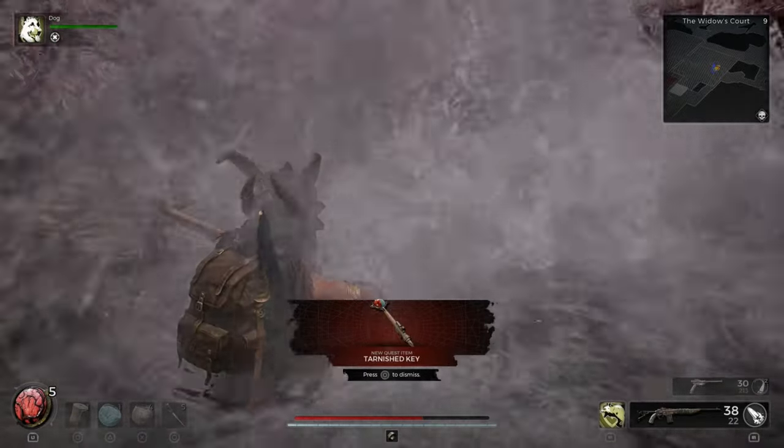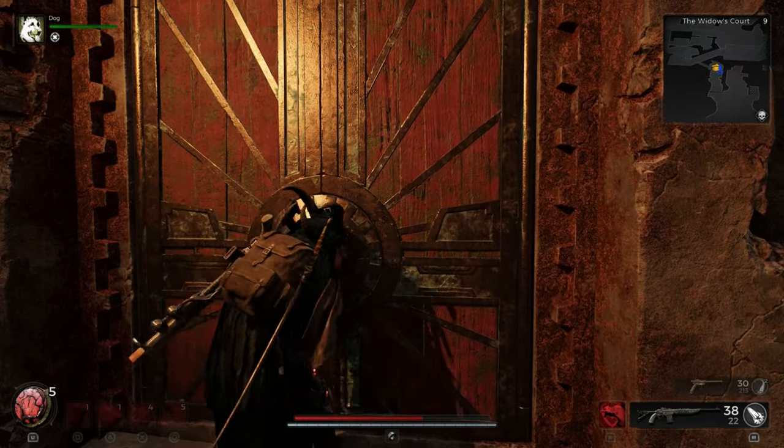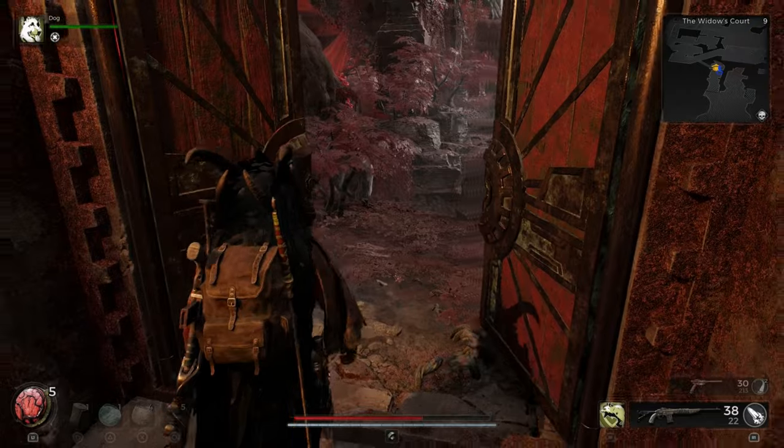After you've picked up the tarnished key, follow me to the next location. This is going to be a shortcut so it's easy in case you die — you can easily come back to this location nice and easy.